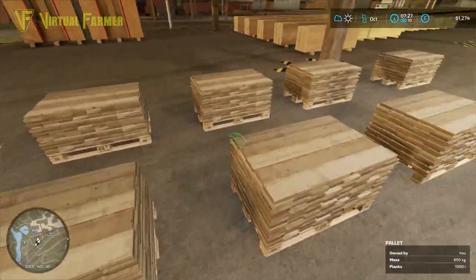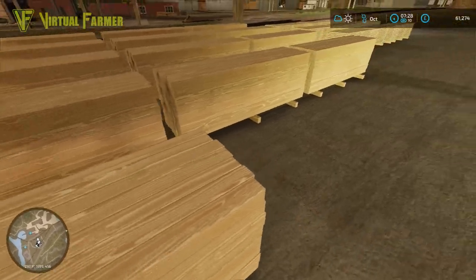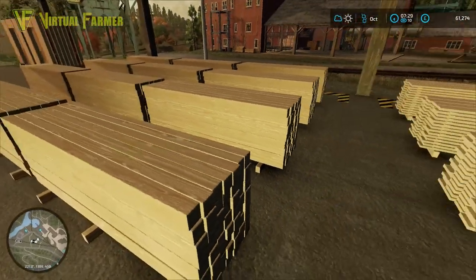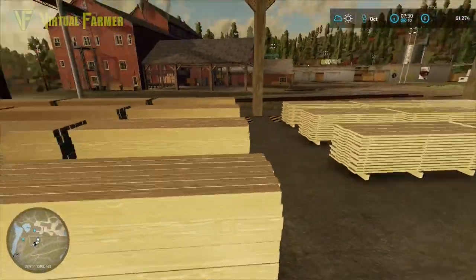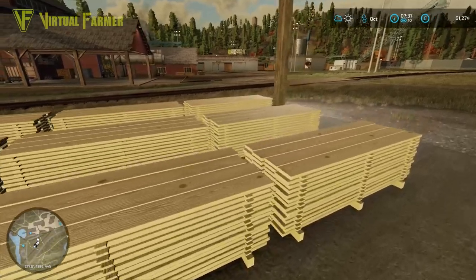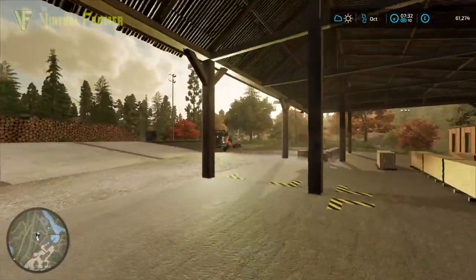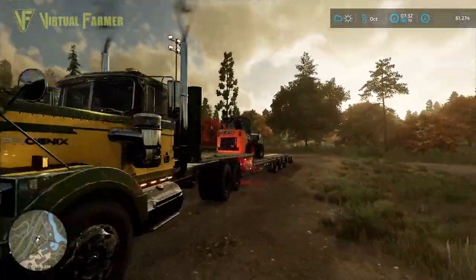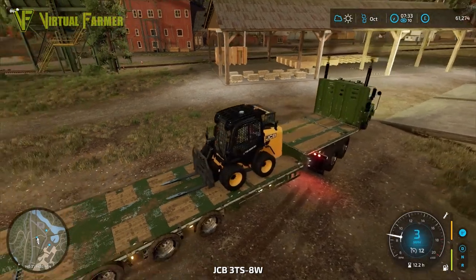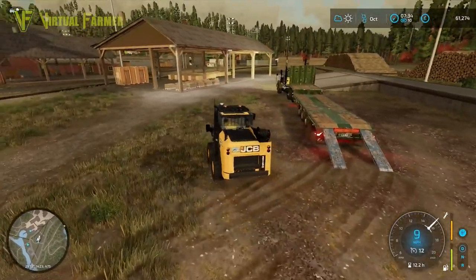We've got a lot of wooden planks but lots of space and more to do. We are almost full on the wooden beams and I'd like to go and drop one of these off down at the shipyard, because it's still asking for wooden beams even though it's showing zero. We have nine lots of the long wooden planks here that we can load up. Let's head out in our little JCB and get this collected up.